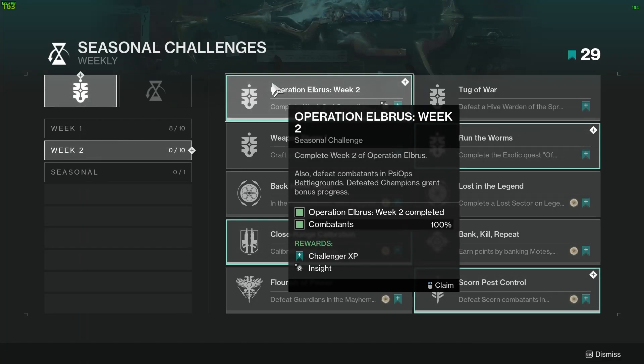Challenge 1 is Operation Elba's Week 2 — complete week 2 of the Operation Elba's quest, and defeat combatants in the Saz Battlegrounds playlist. Champions grant bonus progress.